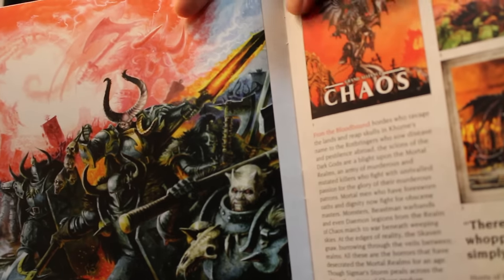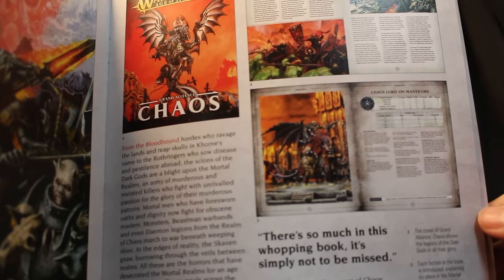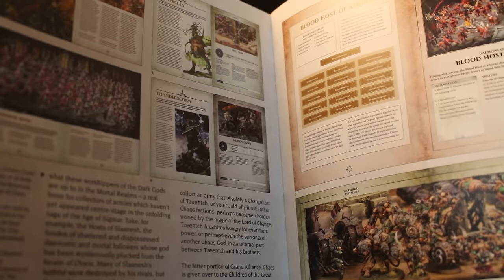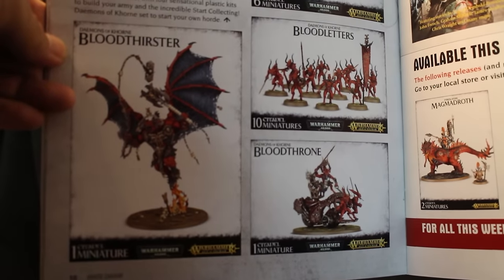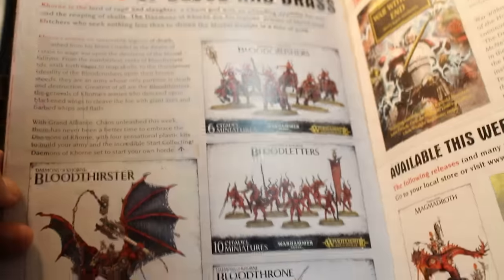The release this week was the Grand Alliance Chaos book. It's a book that has rules and a little bit of fluff, but rules for all of the Chaos models in the range - that's a huge help for any collector. I think they're going to come out with four of these books, because Chaos is one of the major four factions. You've also got Order, Destruction, and maybe Undead. They've also re-boxed some of these guys - when the Blood Letter got taken off the shelves, people were wondering why, but it's because they wanted to re-box them and put them from square bases onto circle bases.